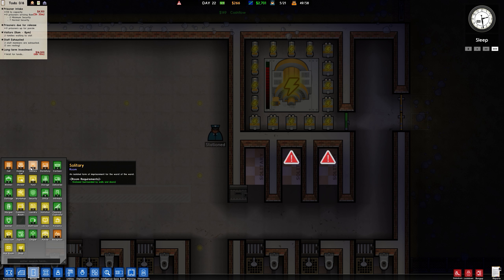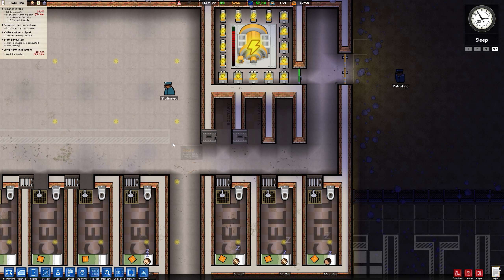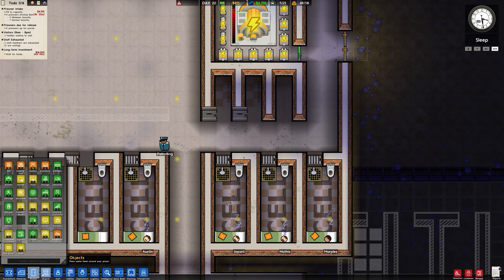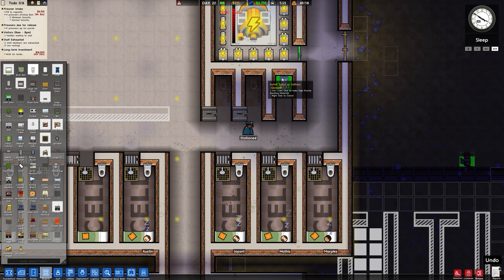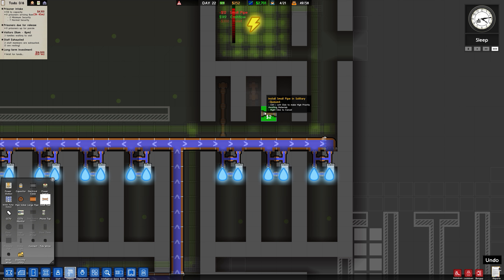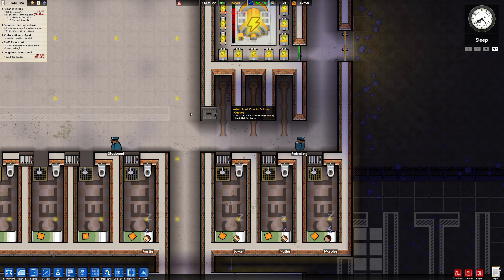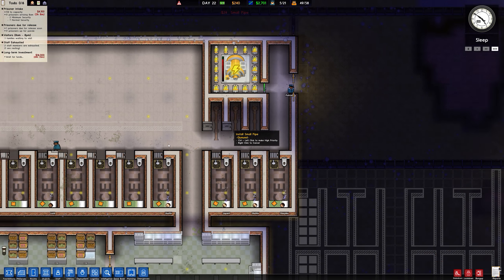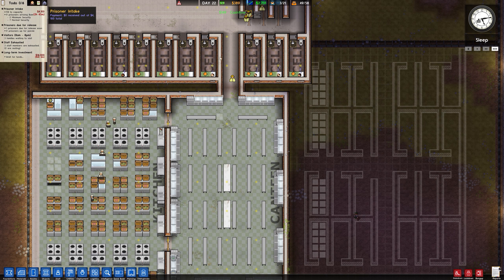Let's get rid of the solitary rooms. Bosh. We can get those high quality loos in here now. Bosh, bosh, bosh. Make sure they're plumbed. Wait for five hundred bucks for the last door. So we're going to have a nice four thousand one hundred tomorrow morning, which we're about to get imminently.